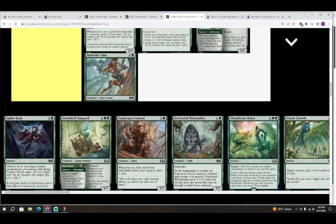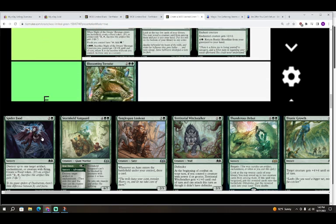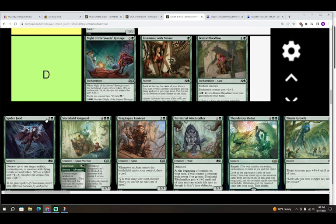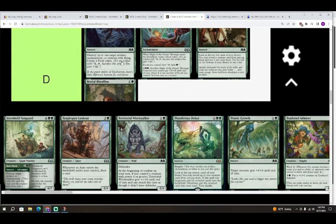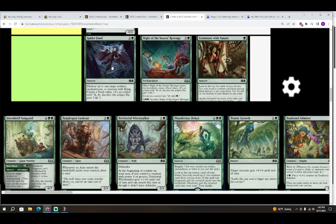Next is Spider Food — two colorless and a green for a sorcery. Destroy up to one target artifact, enchantment, or creature with flying; create a food token. In best-of-three this is a good sideboard card, so I'm putting it in D. In sealed it'll perform a little better — but wait, it's only a sorcery, which makes it even a little worse than these sideboard cards normally are. D for Spider Food, but you'll bring it in enough.